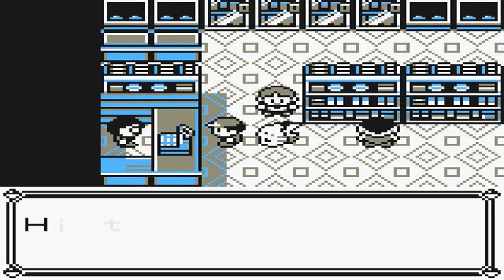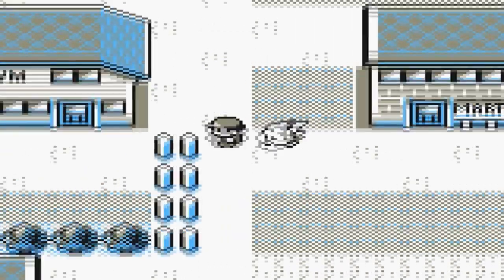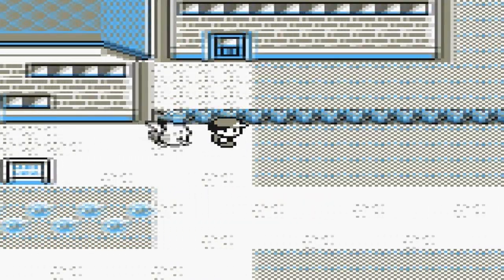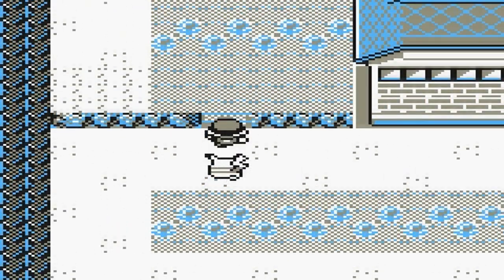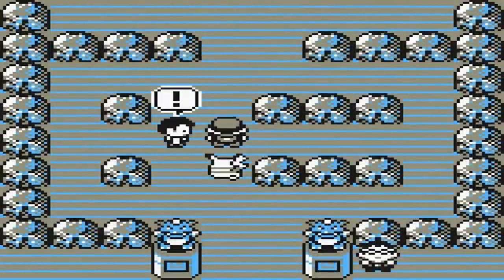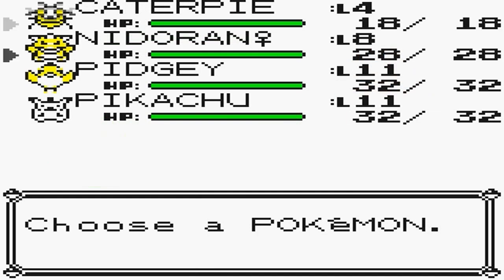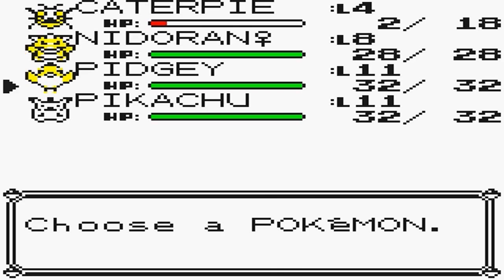You can basically go fight him right now. This is the gym here. I could just go ahead and go in, but I'm not just yet - I don't think I'm ready. You have to use Cut to get in. I'm already pretty high level so I can go ahead and do it. Stop right there kid - you're still light years from facing Brock. He's not a very important trainer. Let's try Caterpie. Oh no - I need to level it up.